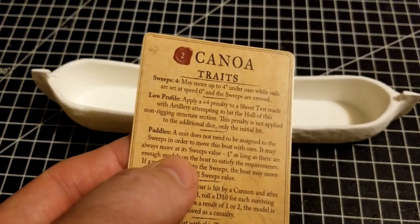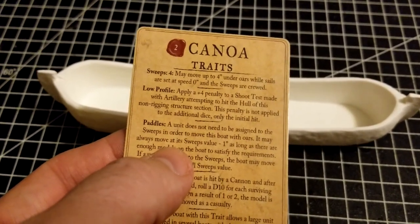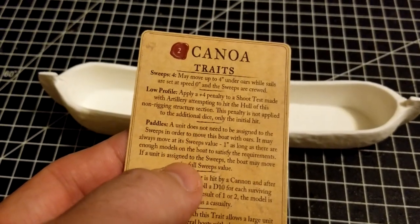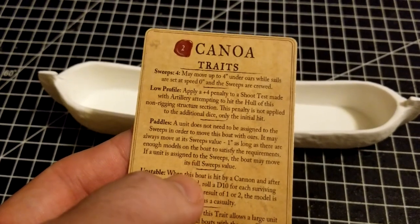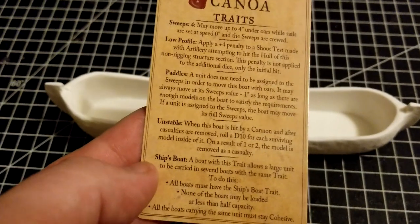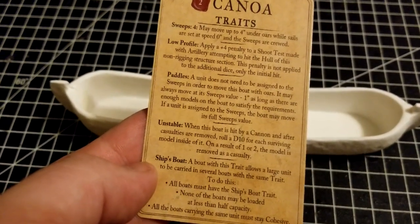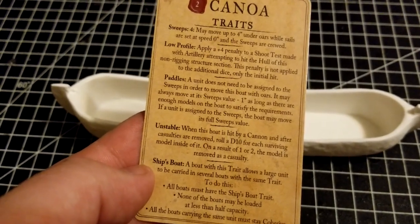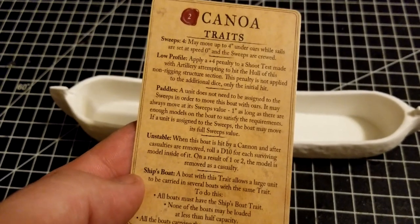Paddles - the unit does not need to be assigned to the sweeps in order to move this boat with oars. It may always move at its sweeps value minus one, as long as there are enough models on the boat to satisfy the requirements. If a unit is assigned to the sweeps, the boat may move its full sweep value. It also has the Unstable rule - when this boat is hit by a cannon and after casualties are removed, roll a D10 for each surviving model inside. On a one or two, that model is also removed as a casualty. So again, not much there to protect you from artillery fire.